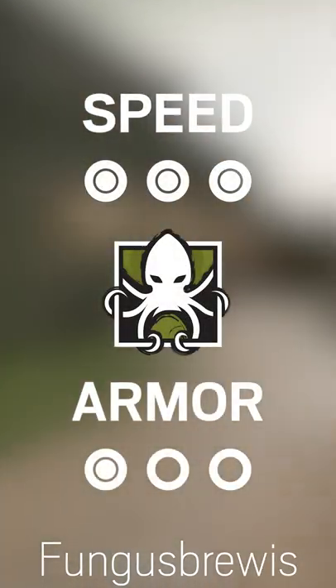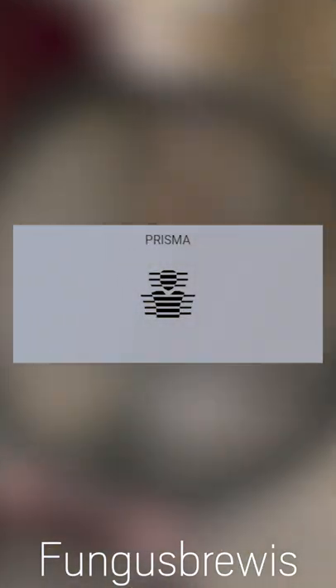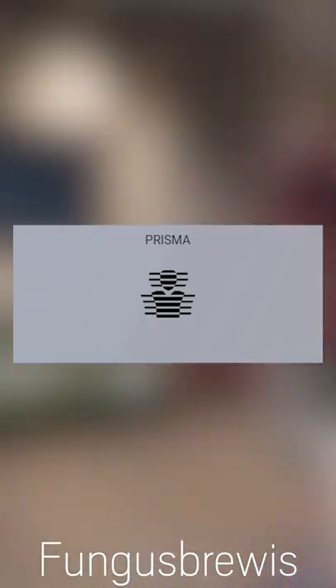Alibi is a 3 speed 1 armor defender who confuses attackers. Her gadget, the Prisma Hologram, is a placeable fake version of herself that pings attackers when shot.